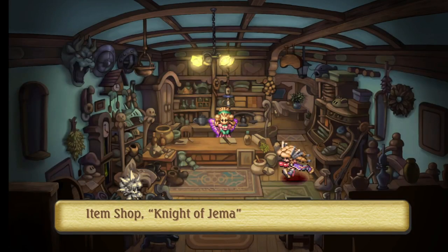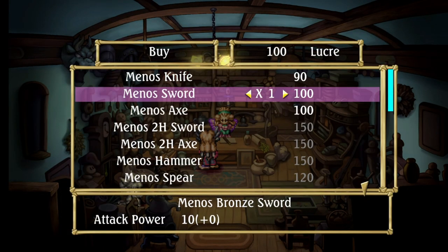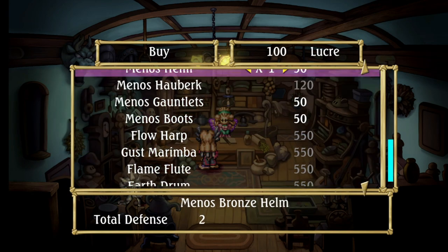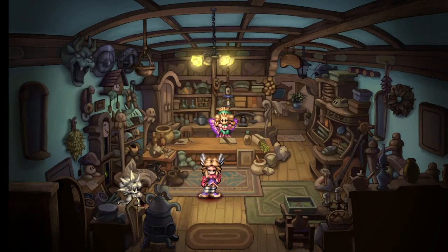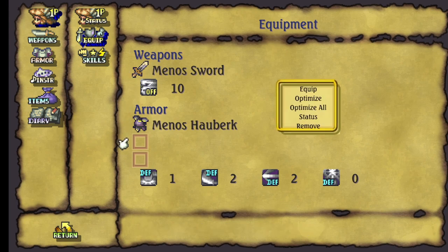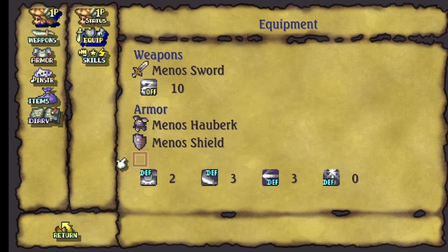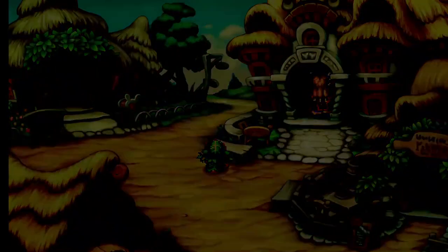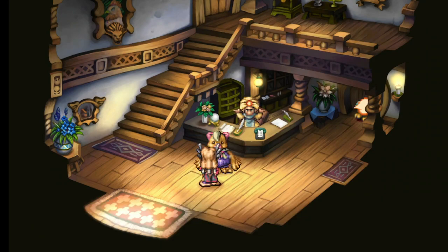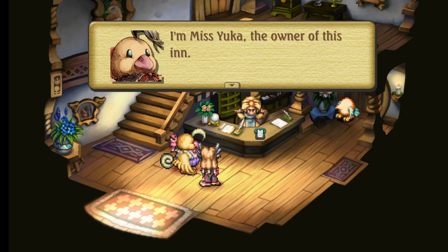Coming to the right and down, we can enter the item shop. We could change our weapon if we wanted, and you can also buy armor. Let's buy a shield and some gauntlets. With that we go into our equipment menu and add our shield and gauntlets. The first three defense values are against physical attacks and the last one is against magic. Don't stress too much about them. Then we pop into the next room — there's no encyclopedia here but we can talk to Yuka the bird who owns the inn, and she gets added to the character dictionary. We'll worry about her much later in the game.